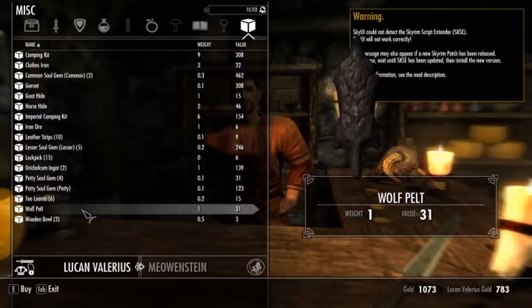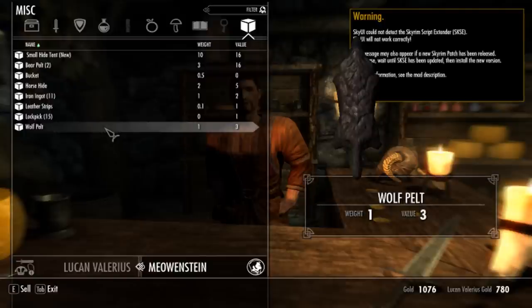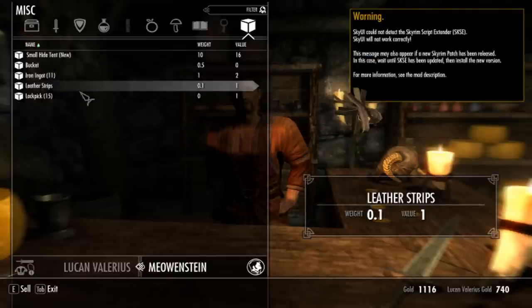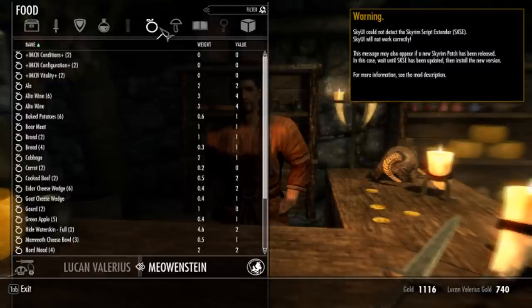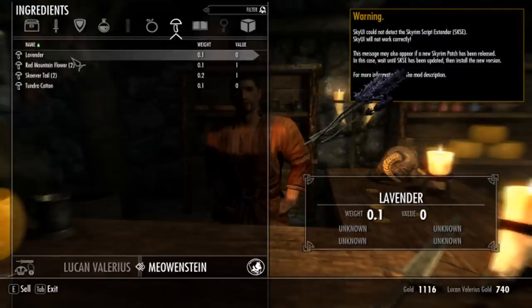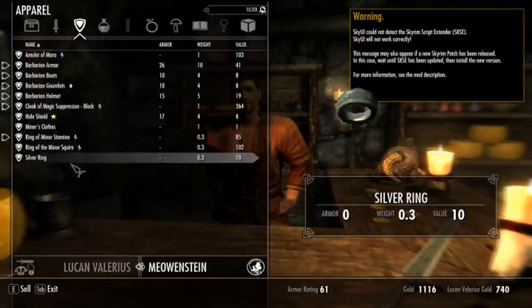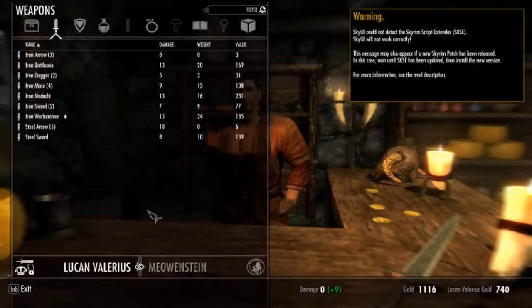Let's see if I can sell some stuff to you. We don't really need this stuff anymore. I have the settings so that my tent never wears out. On harder settings, I think it can. So we're good - good as good can be.